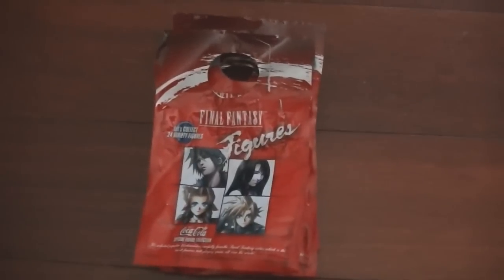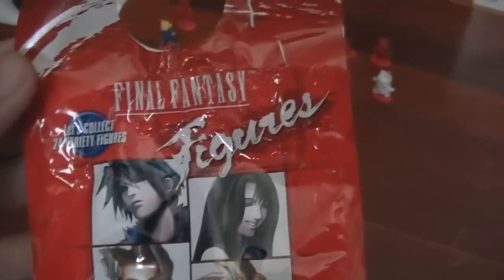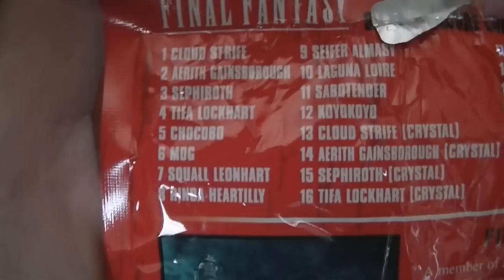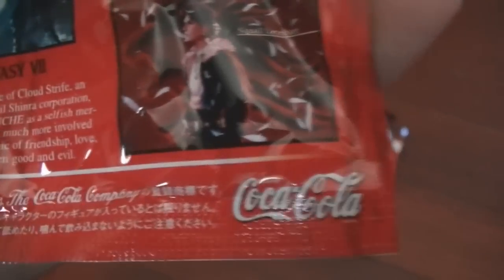The Final Fantasy Coca-Cola figures all came in these little packages, like this one for the first edition. I don't have information on the containers for the second edition, sorry. The package itself says Final Fantasy figures — collect all 24 variety figures. This is for the first edition and it's a mix of Final Fantasy 7 and Final Fantasy 8, as you can see with Cloud Strife and Squall. It lists all the different figures, from Final Fantasy 7 going from Cloud all the way down to Mog, plus the crystal and normal versions, so you know how many are in the collection.